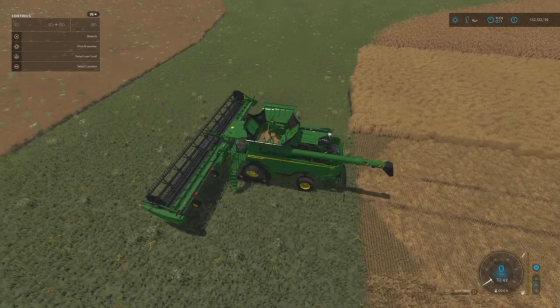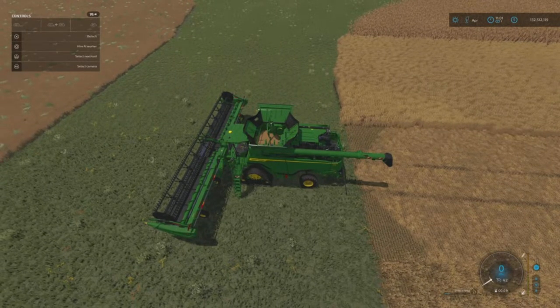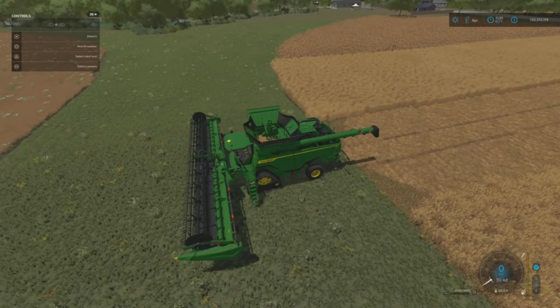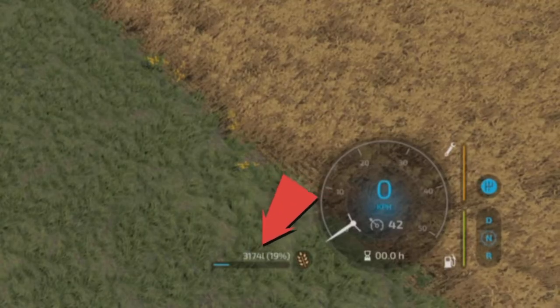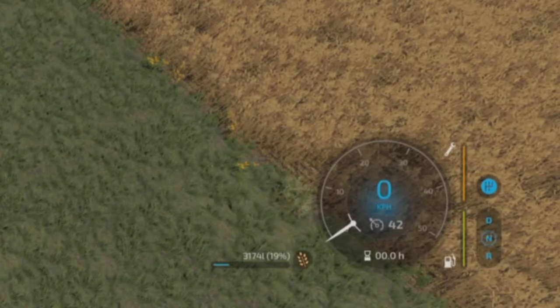At the end of that run we got 3,174 liters of product in our harvester. Bear with me guys, I'll just jump out, reload the save, jump back in, and we'll try the air bar header and go from there.